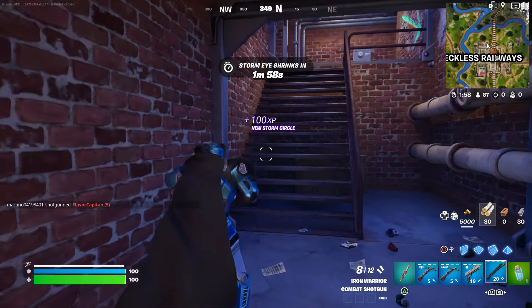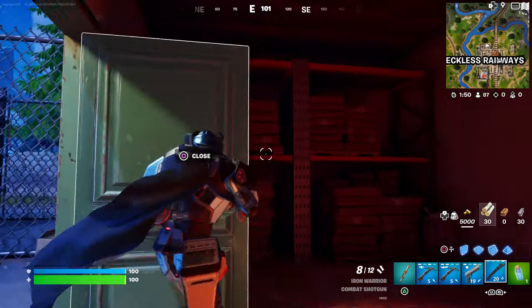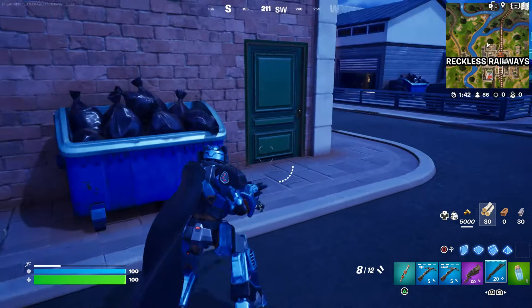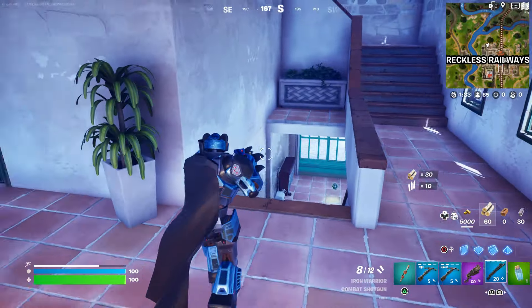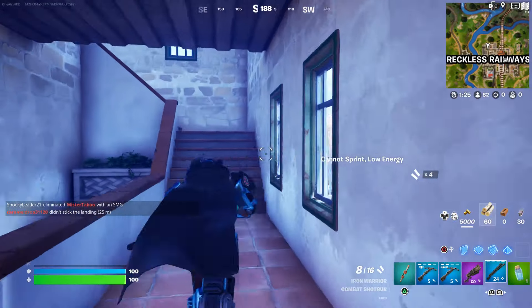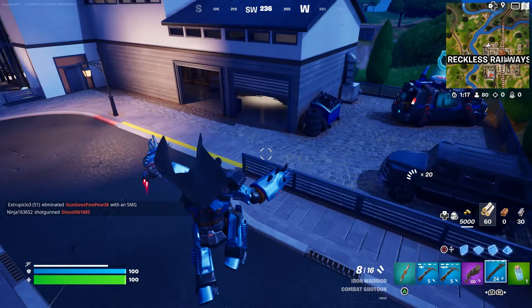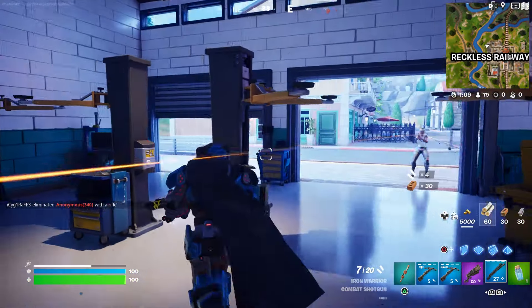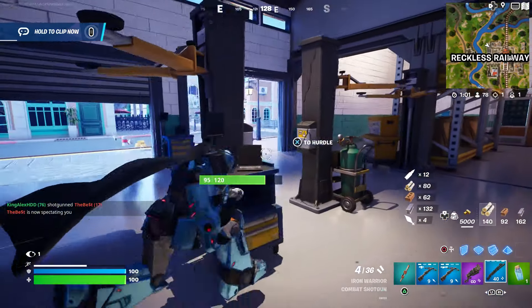Once you open the chest, there should be more chests over here. There should be a chest right there, and then another chest right here — these are all the spots I want to show you where you can get chests. You can definitely come here. There's an enemy right here — got him, took him out quick.